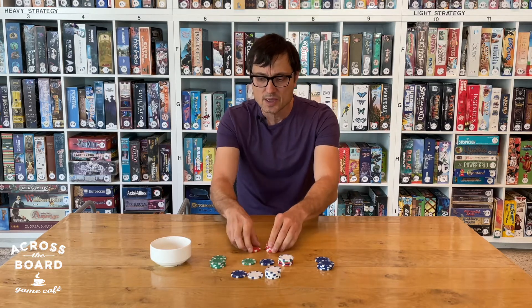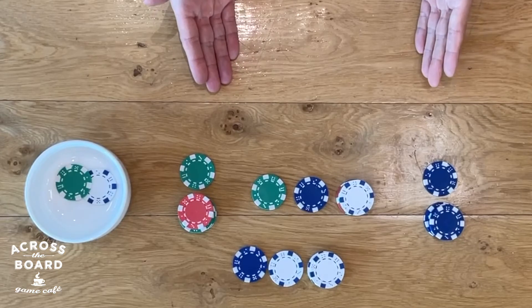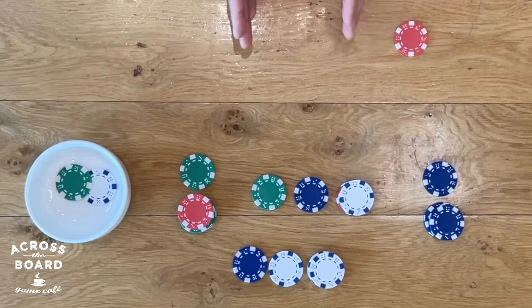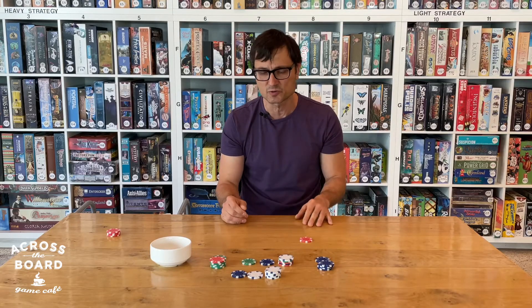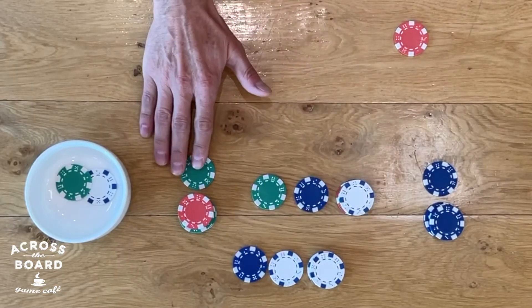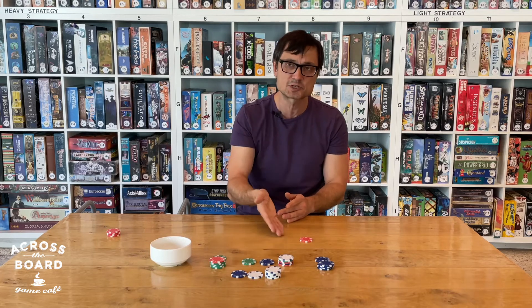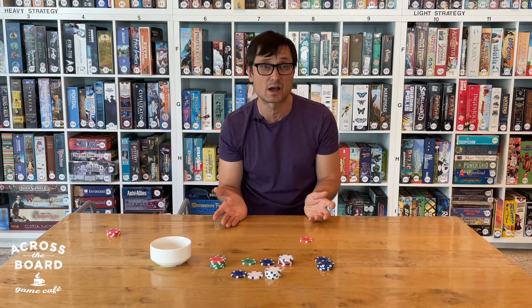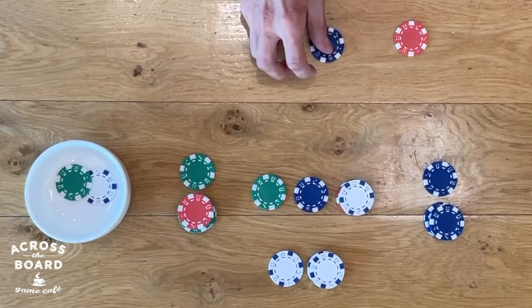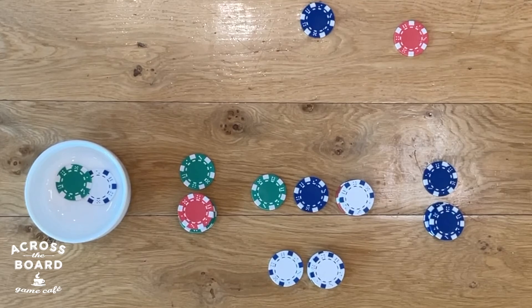That's especially important because if at some point in the game red has no playable chips left in their supply and the turn comes to them, they would normally be eliminated. But knowing what prisoners can do, red could appeal to the other players that have a red prisoner — in this case white and green — and say, hey white, if you give me that blue chip so I can play it, I'll play however you want for the rest of the game, just to help you out and pay you back. And in that case, white could say okay, I'll give you that chip. Red can play it as part of their turn, and they're not eliminated. So prisoners become very powerful because they can stop someone from being eliminated from the game entirely.